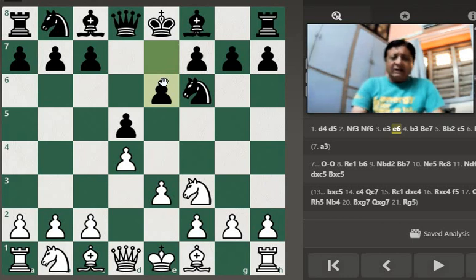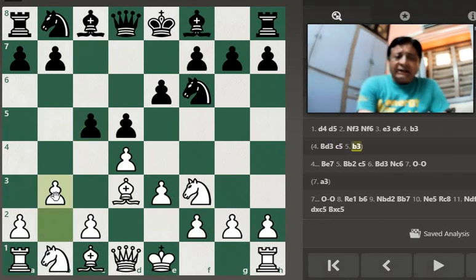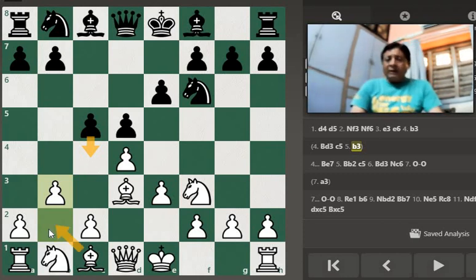सबसे पहला हम classical variation का chapter लेंगे और इसके उपर deep analysis करेंगे। सभी opening variations बताता जाऊंगा, आप इसमें से अपनी एक book बनाके पूरी line तेयर कर लीजिए Colle System की। e6 के बाद आपको bishop d3 खेलना है। Black c5 खिलेगा, और यहां reply देना पड़ेगा आपको b3। b3 इसलिए खिला जाता है कि c4 को stop करने के लिए।